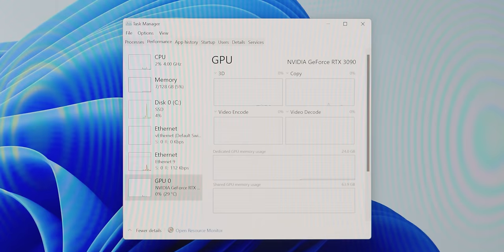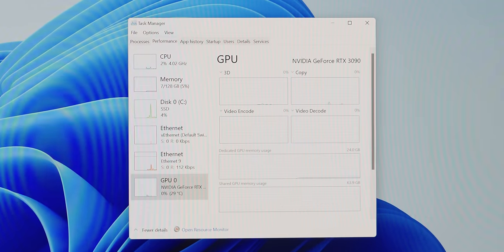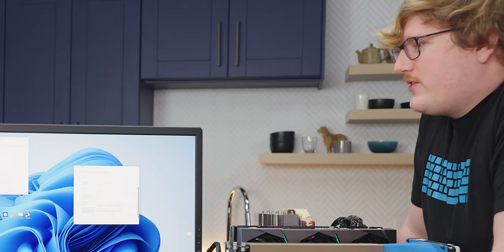Interestingly, the A100 doesn't show up in Windows Task Manager at all — same as the CMP mining card, which also didn't appear there.